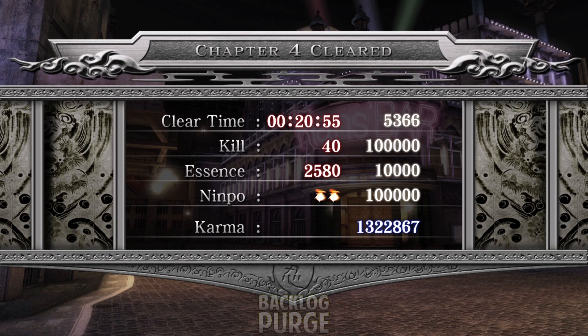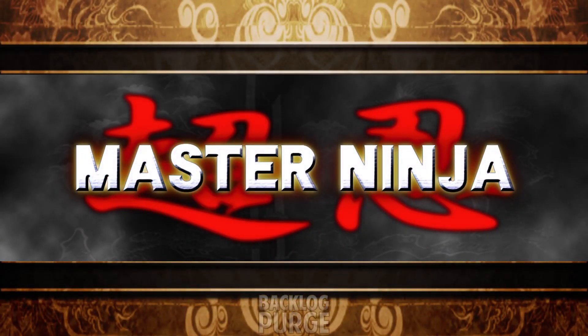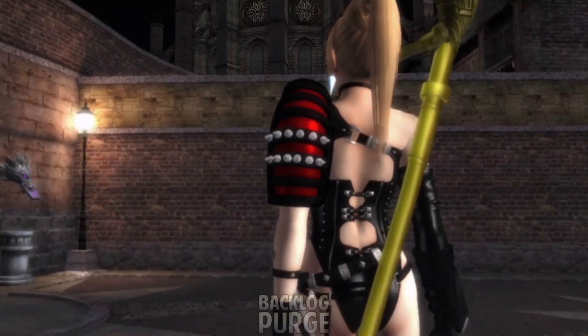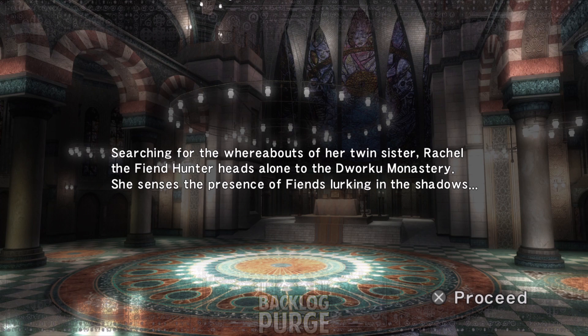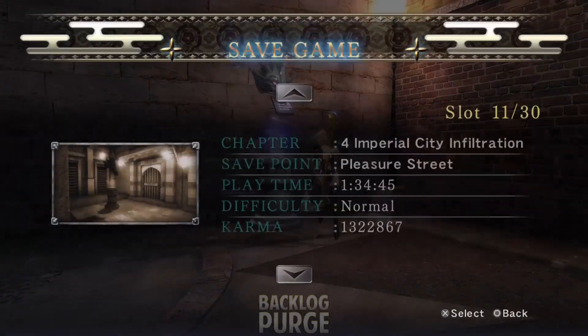Chapter 4 cleared. Much better stats than the original. I've kind of gotten used to not using Ninpo, because in all honesty Ninpo isn't actually that useful, and then it hurts your grade. Another Master Ninja Rank — look at this, man. I'm just the best. The Dragon Gauntlet — I don't know what that is. I was totally shocked when I first saw this when I was playing through this before. Chapter 5 — you play as Rachel. Searching for the whereabouts of her twin sister, Rachel the Fiend Hunter heads alone to the Orku Monastery. She senses the presence of fiends lurking in the shadows.